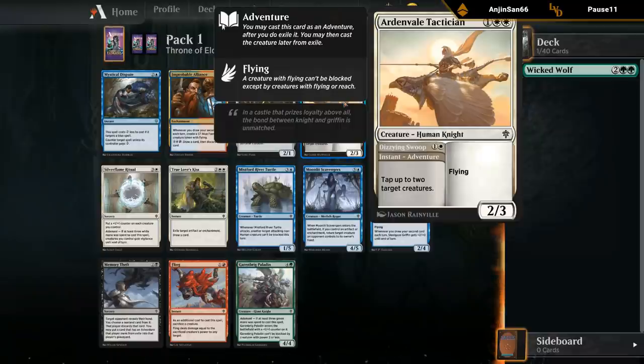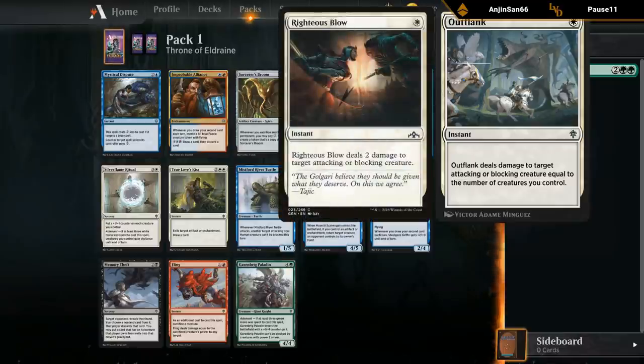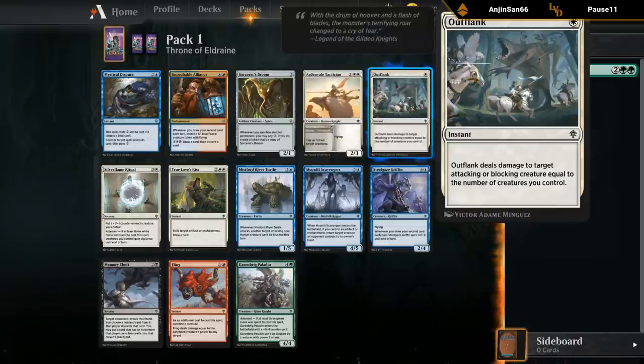Ardenvale Tactician — three mana, two three flyer. Instant adventure taps target creatures, so I can use this defensively to prevent damage or on offense to tap down blockers. Seems like a pretty solid white common. Outflank deals damage to a target attacking or blocking creature equal to the number of creatures you control — kind of like Righteous Blow. It scales nicely if you've got a lot of creatures in play; it's only one mana, so pretty inexpensive. Not amazing, but definitely playable.